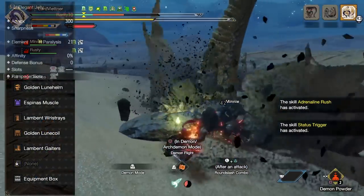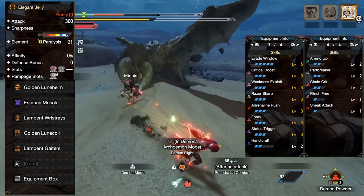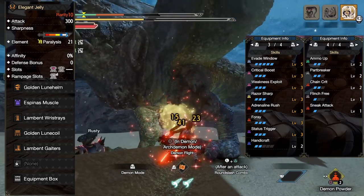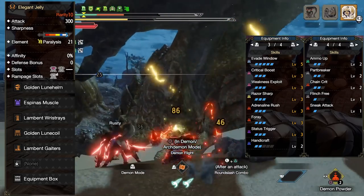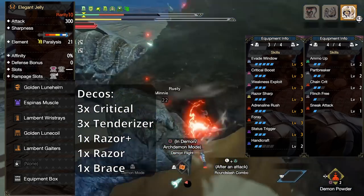We're rocking with two pieces of Gold Raytheon to get the new skill Status Trigger as well as some Foray, two pieces from Lucent Narga to get Adrenaline Rush and the extra Evade Window, and of course the Espina's chest to help top us off with three levels of Foray.